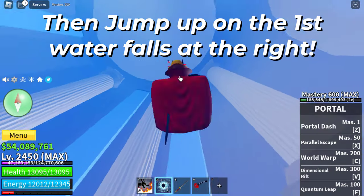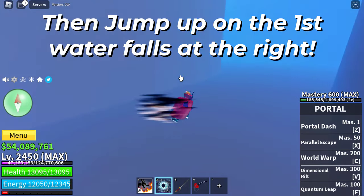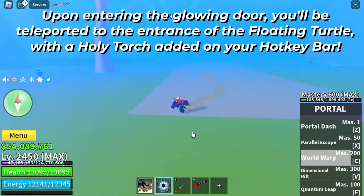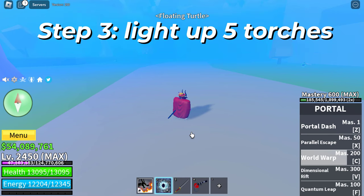Then jump up on the first waterfall at the right and enter the glowing door. Upon entering the glowing door, you'll be teleported to the entrance of the floating turtle, with a holy torch added on your hotkey bar.